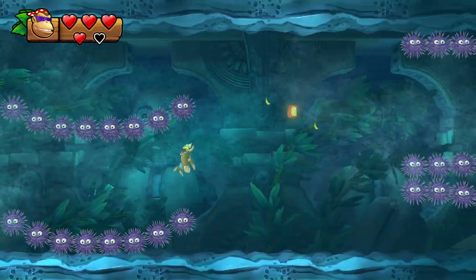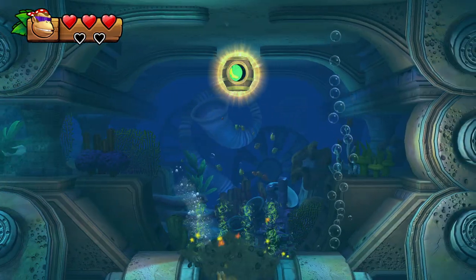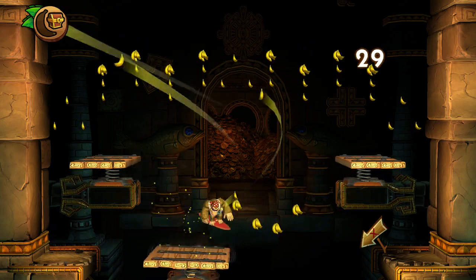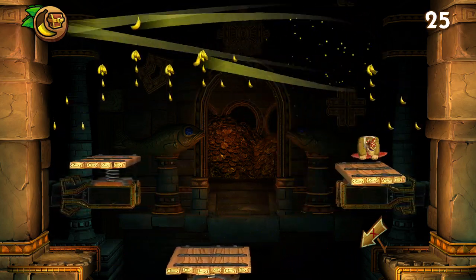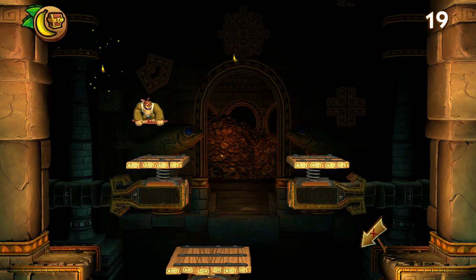Now swim a little up, collect the G, get hit — don't worry, it doesn't matter. Go down here. Underneath the Go Barrel, inside the seaweed, there's another few breakable blocks — breakable rocks, I guess. And there's another bonus inside.